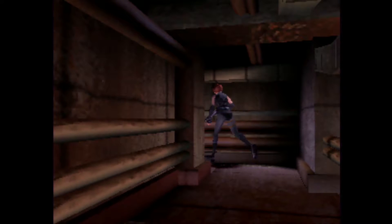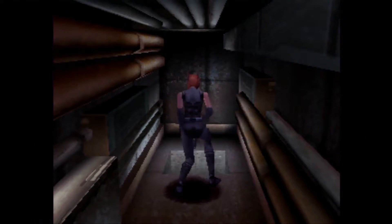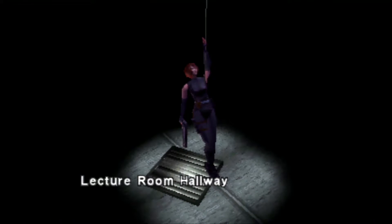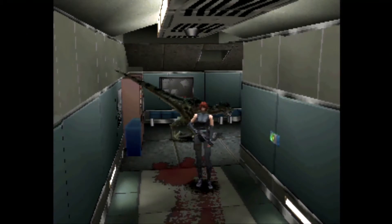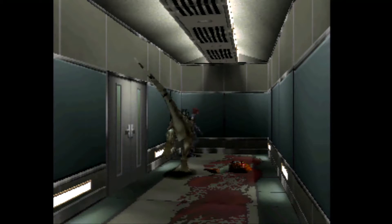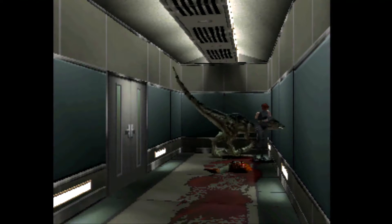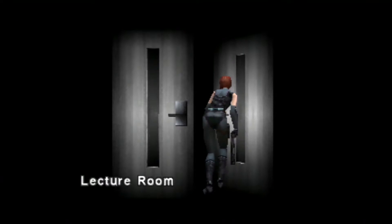It'd be nice if I pick up some ammunition or some kind of item. I do need ammo. Let's go down here — there's only one ventilation hole, lecture room hallway. Oh boy. Let me just hop in this room.